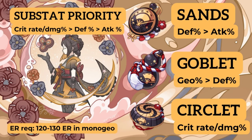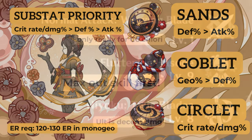For substats, prioritize crit rolls and then defense percent. Attack percent is not useless — she does scale off attack — but it's not as good as defense percent. For energy, if you want to burst on every rotation in a mono geo team, aim for around 120 to 130 energy recharge.